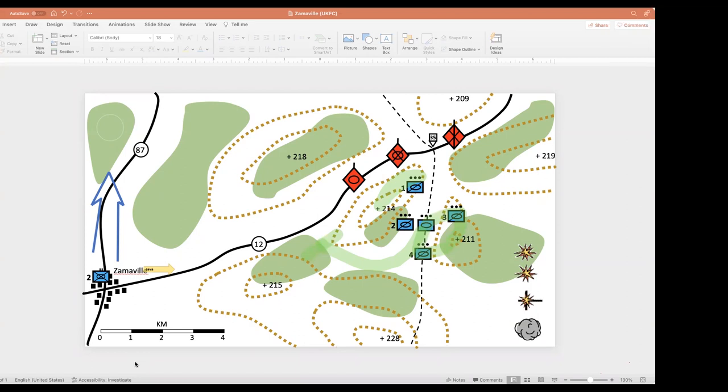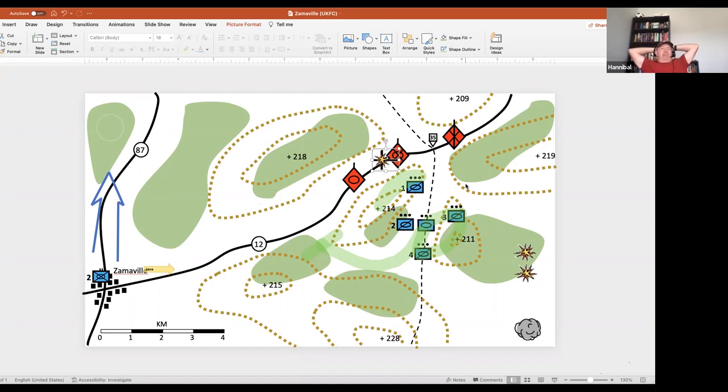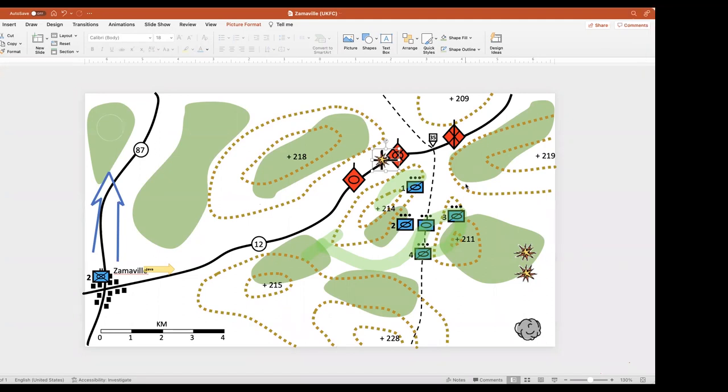Honey Badger clarifies: first and second troop's intent was to use fires once they got eyes on the enemy main body. The reason for no designated reserve is because the risk to the friendly main body is so high that speed of action — marching into the sound of the guns — is the imperative. He considered a reserve but decided to commit everything because of the urgency.